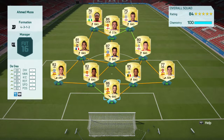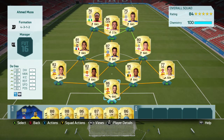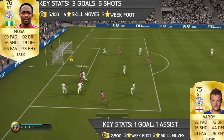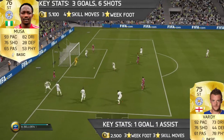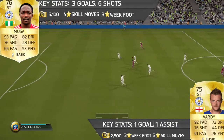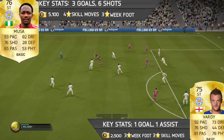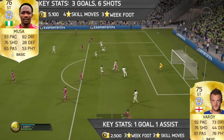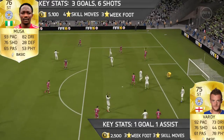So basically that's the squad. Let's get into the rest of the video and see how this team plays. Now I've lost a bit of the recording so you won't see some of the goals, but as you can see here the key stats and what they cost. Achman Moussa cost about 5.1k. He has 4-star skill moves, 3-star weak foot. Key stats: he scored 3 goals in 6 shots.